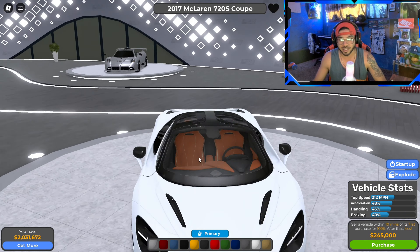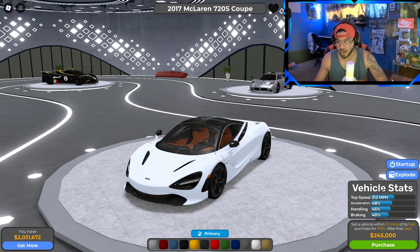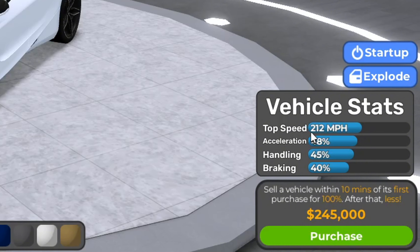We're going to click that and view it in the dealership. Here it is — honestly the white color is actually pretty nice, we might end up keeping it white. Let's go through the stats: top speed is 212 miles per hour, acceleration is 48, handling is 45, braking is 40, and the total price is 245,000.